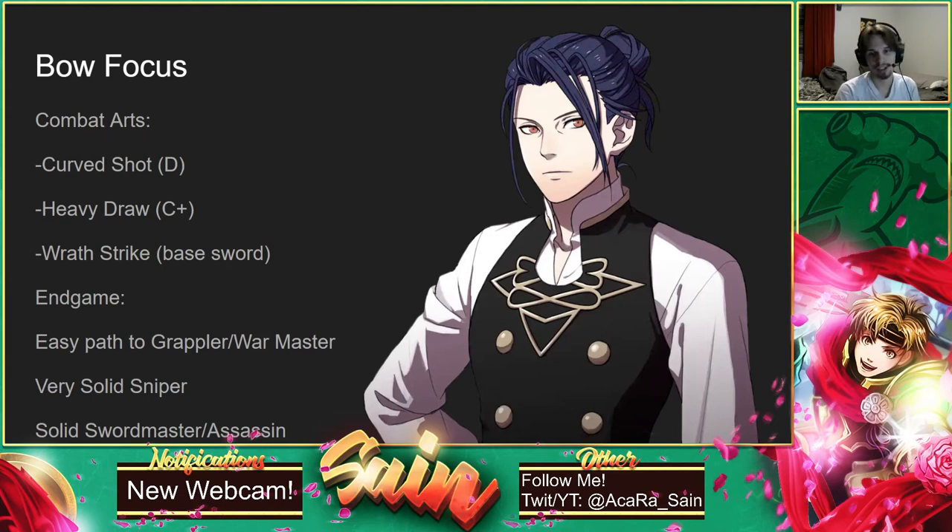Endgame, he's got three fantastic choices — he's probably the best physical unit in the game, maybe besides Byleth and the Lords. He very easily gets into Grappler, and he can turn into War Master as well — he rocks that class. He's also a very solid Sniper; if you want to keep him on bows the whole time, give him Hunter's Volley and he does a lot, a lot of damage with that, hitting from very far away safely. He can also be a good Swordmaster or Assassin, though Sniper and Grappler are going to really maximize his damage output more than Swordmaster would.